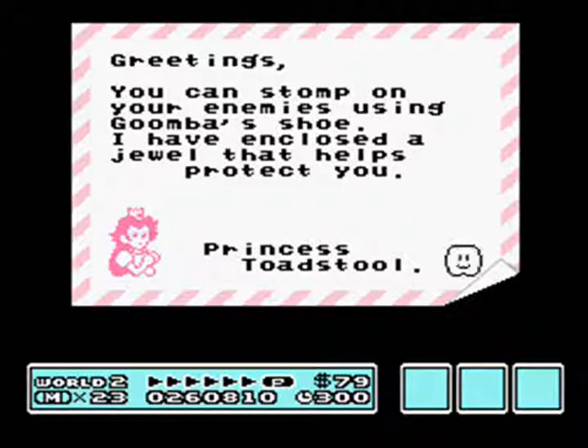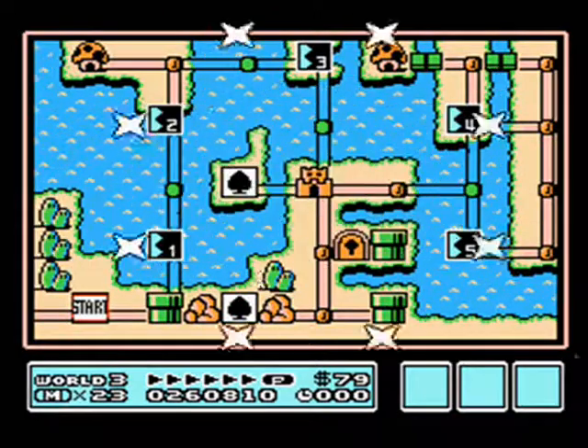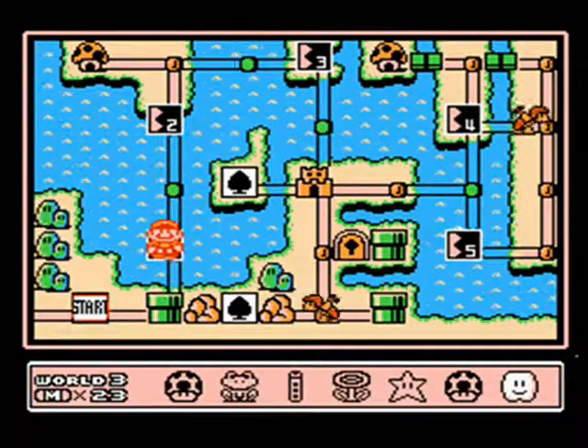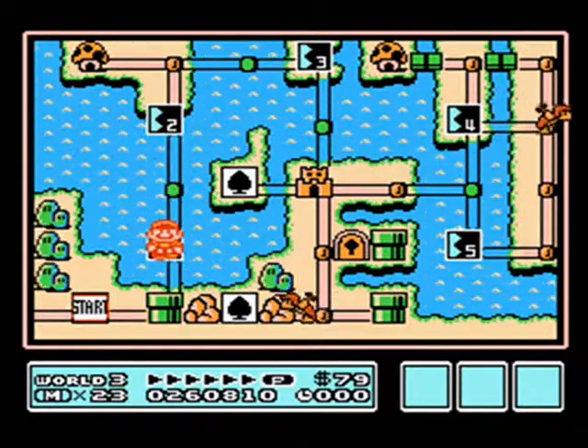We only see the Goomba's Shoe in one level, though, and that's in World 5, if I'm not mistaken. That cloud? I'm not gonna use it, but here's what it does — you use it and it allows you to skip a level.